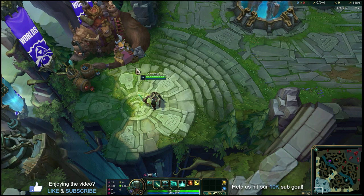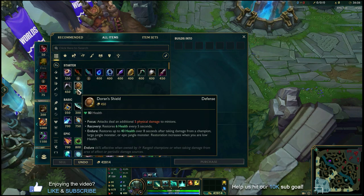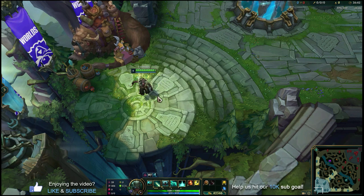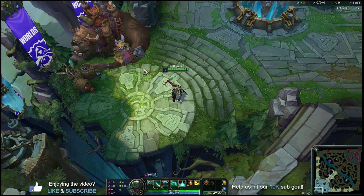Those are the runes you want to run whether you're playing bot lane support or mid lane Pyke. In terms of the build, I'll focus a bit more on mid lane for the rest of this video, but it's pretty easily transferable to support. For starting items, pick up Doran's Shield, one health potion, and a stealth ward or Oracle Lens. You will take damage in lane going for last hits as a melee champion against ranged opponents, so that Doran's Shield helps you regain health and survive the laning phase.